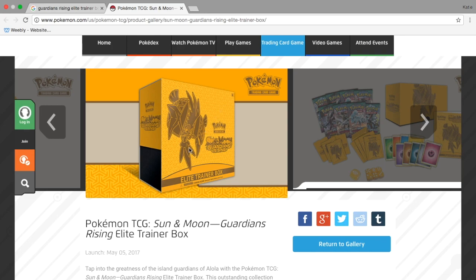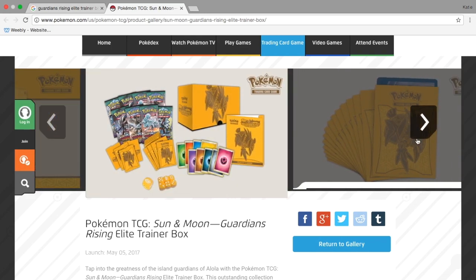I'll have a little reminder at the beginning of each video, kind of like last month. We're giving away a Sun Moon Guardians Rising Elite Trainer Box — it should be pretty awesome. In an Elite Trainer Box you get eight packs, some sleeves, some deck dividers, dice, energy, the player's guide, and of course the box.